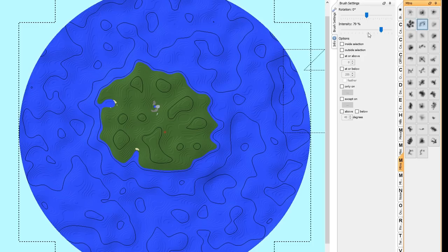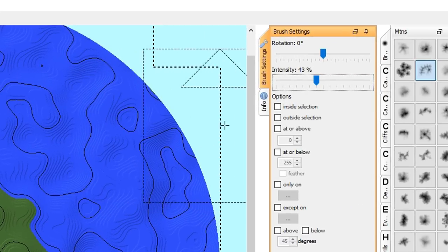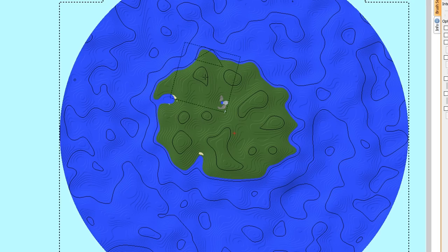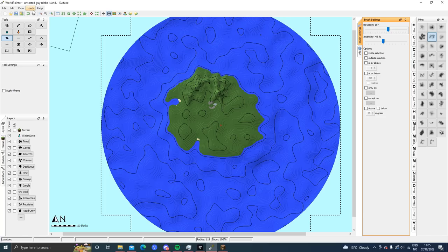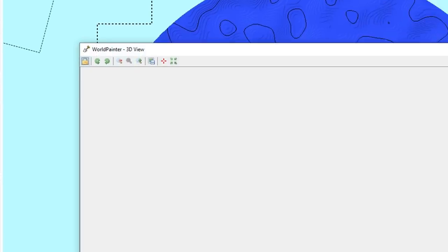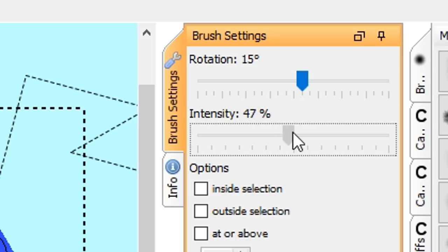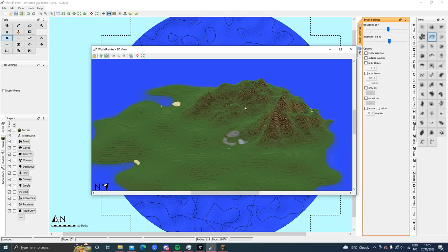Now we are gonna start by making some mountains! I've already installed a lot of brushes — I can share some links in the description where you can download them. I just took a brush, I'm gonna rotate it slightly, and then we're gonna raise up a mountain maybe here. You can also go to the View and show a 3D view. Okay, increase intensity — it's going a bit slower than I like.